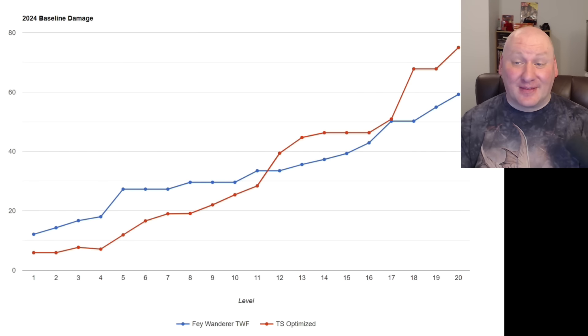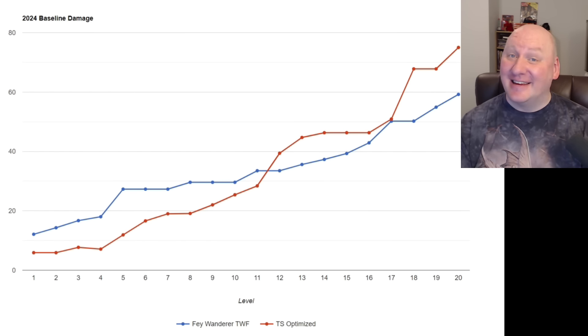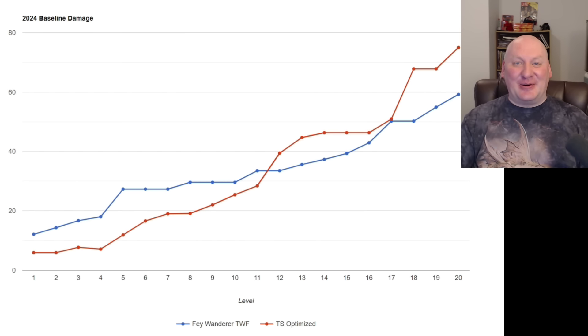But I haven't looked at Pact of the Blade yet, and I suspect it's going to perform much better. I haven't done DPR calculations for it yet, but I suspect it will be much better. There are two ways to build with Pact of the Blade: focus on Charisma, or not focus on Charisma — since some useful feats won't increase Charisma. We should chart both and see what it looks like. That's what I'll be doing in my next video. I hope you'll join me for that. Until next time — D&D is for everyone. Thank you, and we'll see you next time.